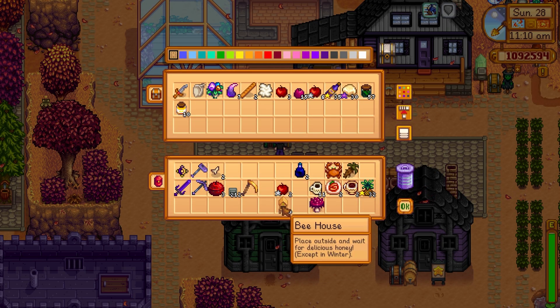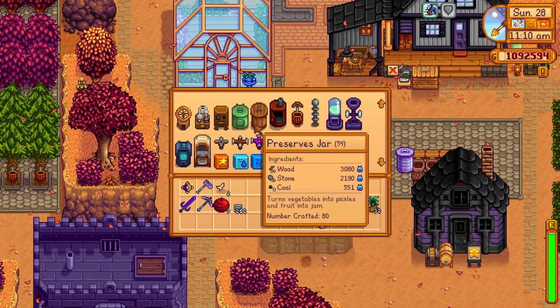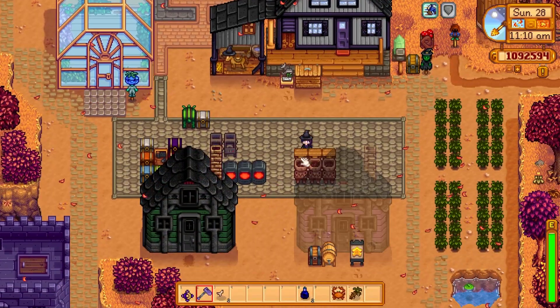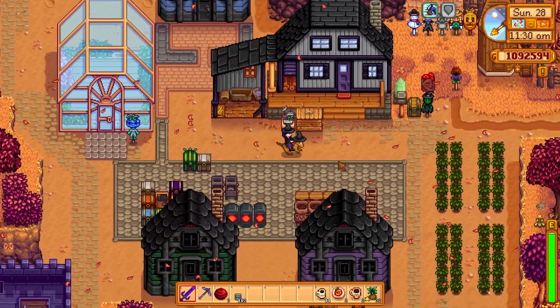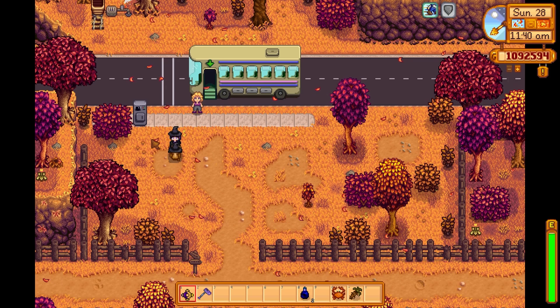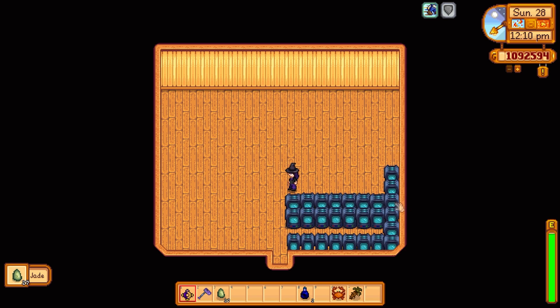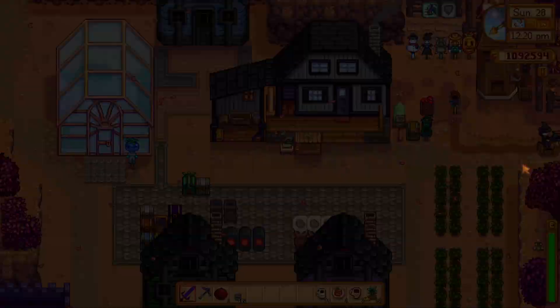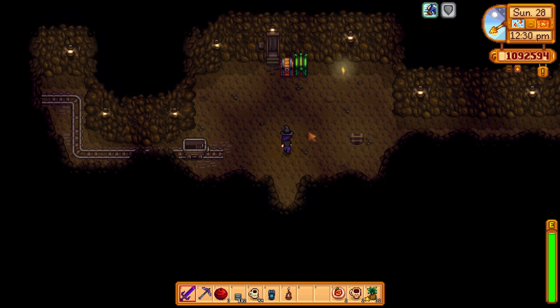We're gonna put these bee houses in here so we can take them to the island later. What else is there to do during the fall? It looks like there's a secret I haven't done yet that we gotta take care of before winter — up at the bathhouse. And I need to grab the stuff we left in the mines — there's a crystalarium and an auto-petter in there. We can also trade for a bunch of jade.